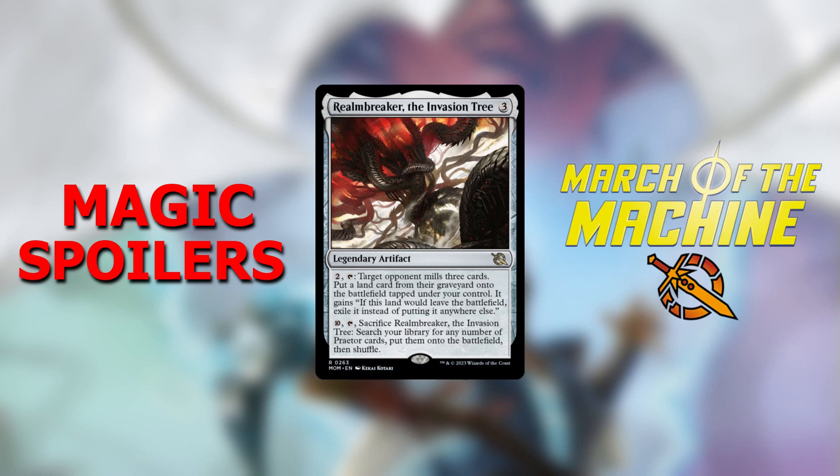10. Tap. Sacrifice Realm Breaker, the Invasion Tree. Search your library for any number of Praetor cards, put them onto the battlefield, then shuffle.